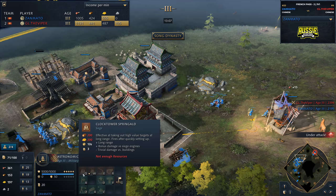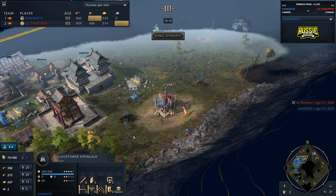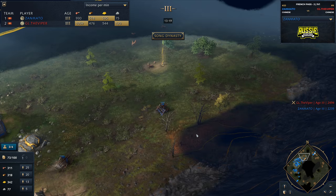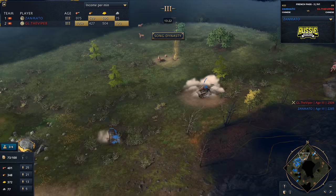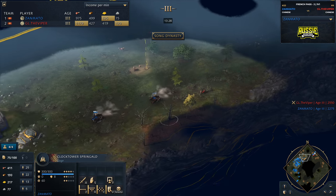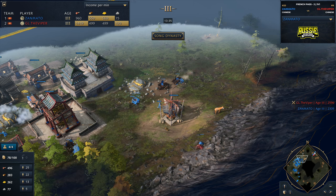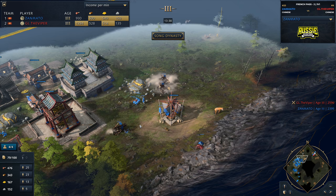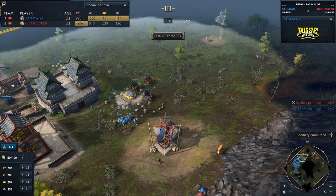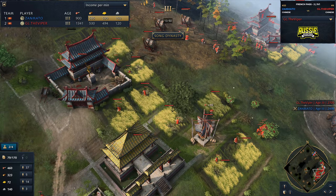Zanmato going to be bringing out the clock tower springholds. You would think this is the right decision on this map, but I'm telling you — this is not the right decision in this matchup. As China, your aim of the game is Fast Imperial. That is the secret that nobody knows about. How do you deal with their springholds? There's a super secret way — it's called bombards. These springholds have got 10 range, and as long as he doesn't get to Imperial, you can actually outrange his springholds with your bombards. It's expensive, but I promise you if there is a way to do it.